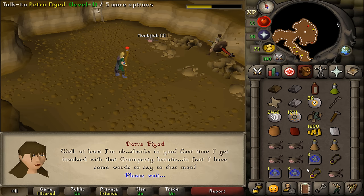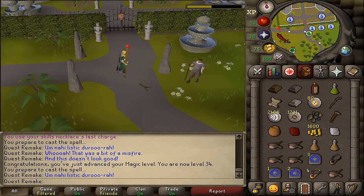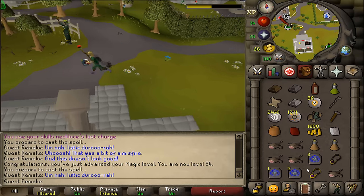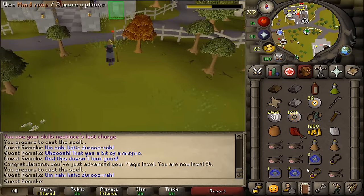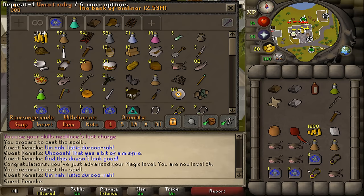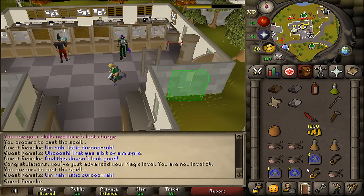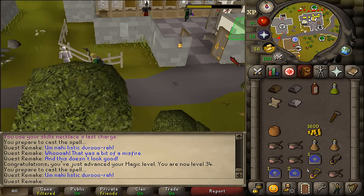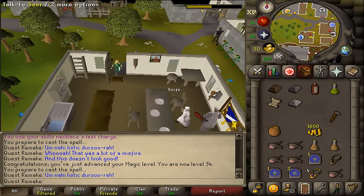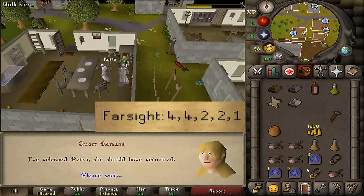Let's skip through the dialogue until she's gone and let's now teleport to Camelot and let's return to Farsight the seer to see what we'll need to do next. You can also quickly go to the bank to deposit your loot as well as maybe your archery or mage stuff. Here just south of the Elemental Workshop, let's talk to Farsight and select option 4, 4, 2, 2, and then 1.